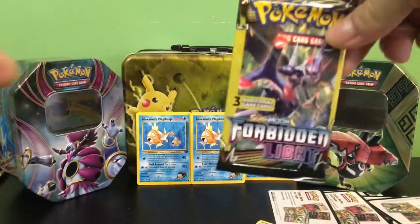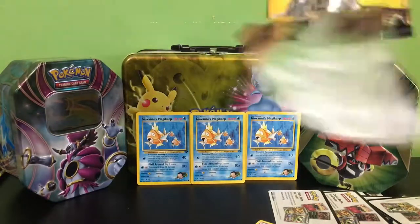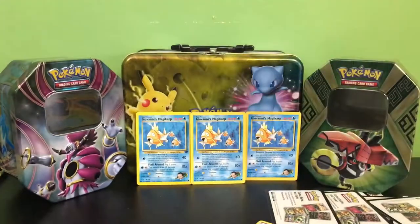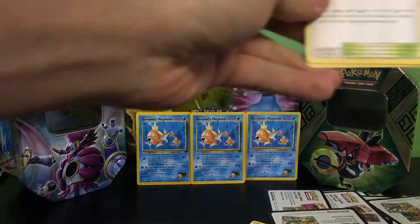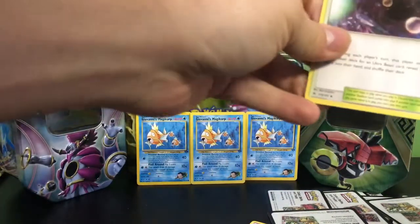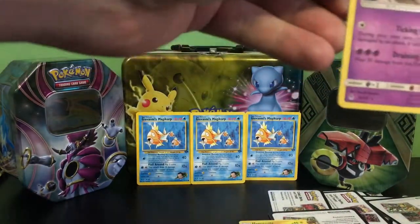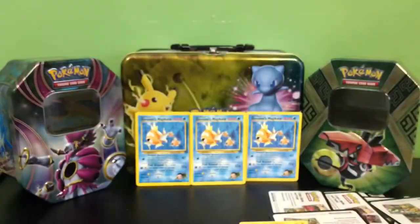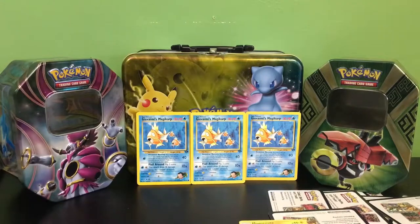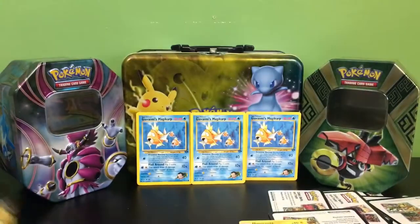Here we go, another Forbidden Light — we're gonna hit all the Forbidden Light before we get to Ultra Prism and Burning Shadows. We have Ultra Space, a Magnemite, and an Aegislash which is a rare — we're actually hitting pretty well. Wow, we're already down to five more packs of Forbidden Light.